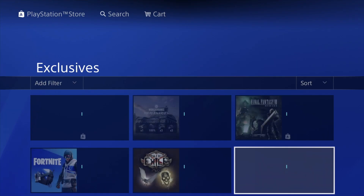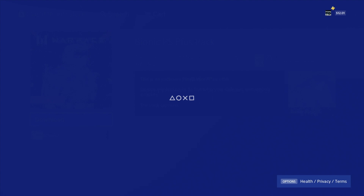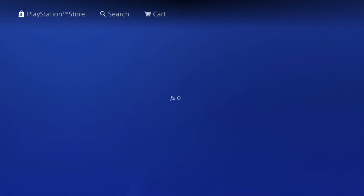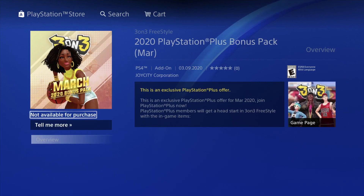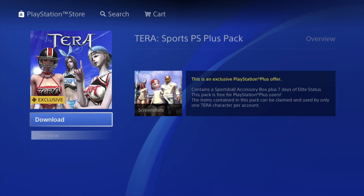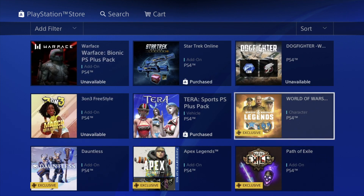It will take quite a bit to fully download the whole bundle, but let's keep scrolling down. We also have Warface right here, so we're going to go ahead and download that as well. Then we have Star Trek — click on it, download as well. Then Dogfighter — same deal, we're going to download this. It's not a big deal if it says 'not available for purchase' — you guys already downloaded it. I'll show you how to verify that by going into your game.